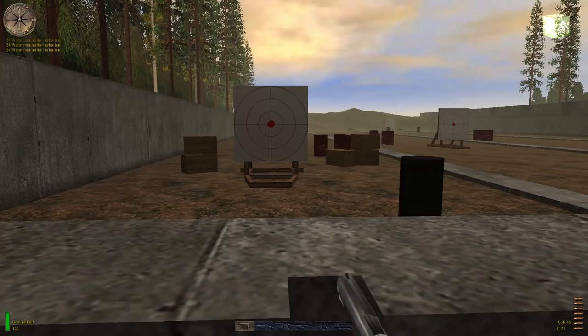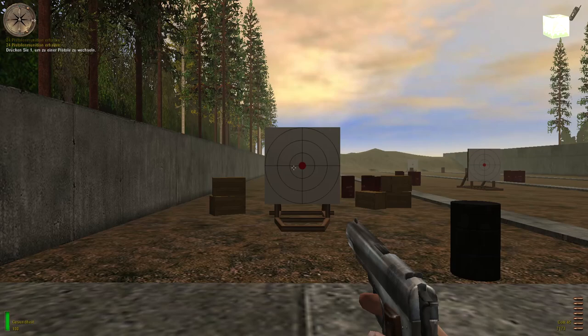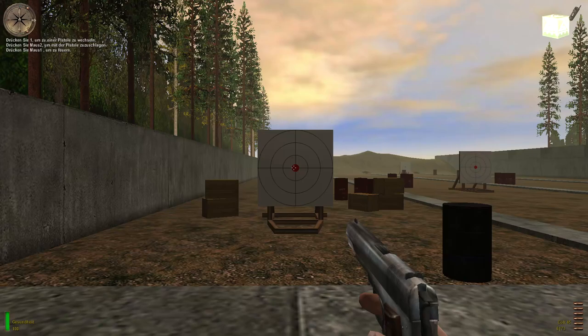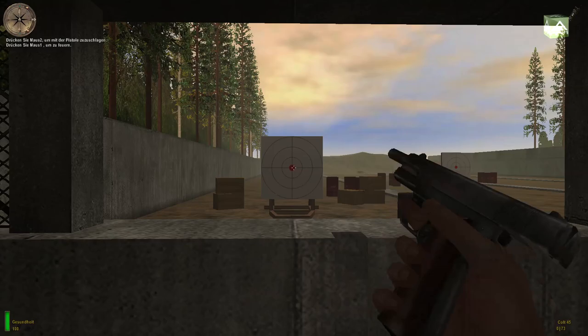Drücken Sie die Pistole-Taste, um einen Colt 45 auszunehmen. Wenn Sie einen Feind unauffällig eliminieren möchten, drücken Sie die Sekundärangriff-Taste – also rechtsklicken. Drücken Sie die Primärangriff-Taste, um mit einer beliebigen Waffe zu feuern. Wenn Sie stehen bleiben und kurze Schusssalven abgeben, treffen Sie besser. Schießen Sie nun mit dem Colt 45 auf dieses Ziel.